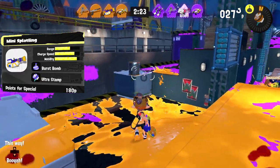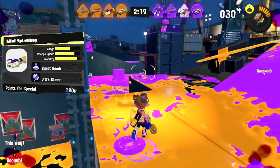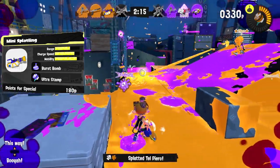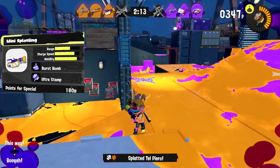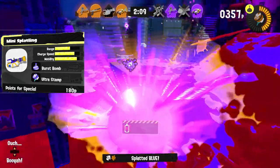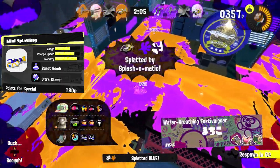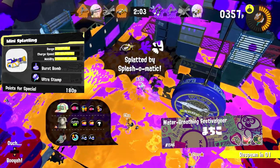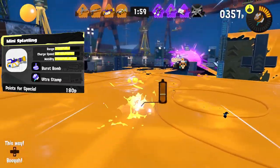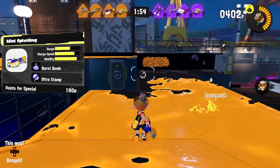The cream on top for me is its special, the Ultra Stamp — not very liked by top players, but it's still a great tool to surprise your opponents while also having powerful painting ability wherever you go. I've seen more than enough matches turned around by the Ultra Stamp simply because a lot of people have no idea what to do against it, so you might as well use that advantage. The Mini Splatling may require a bit of practice to really get everything out of it, especially since it's a charge weapon, but once you get experience it can really shine.